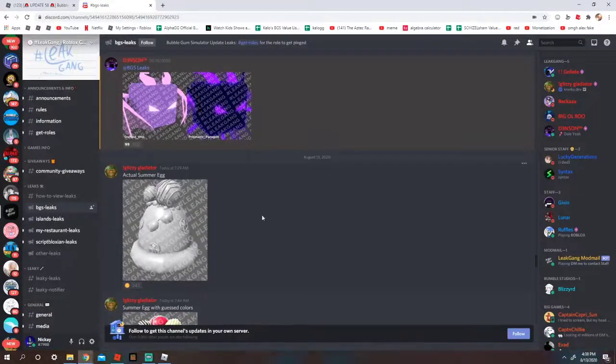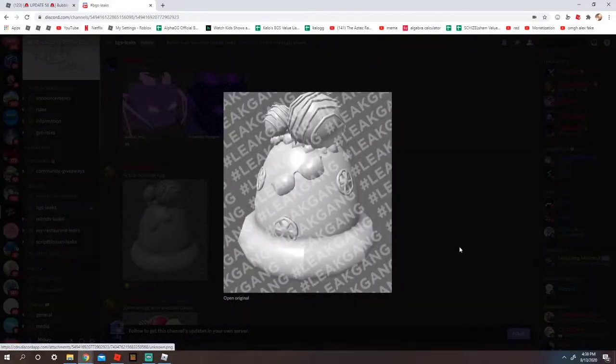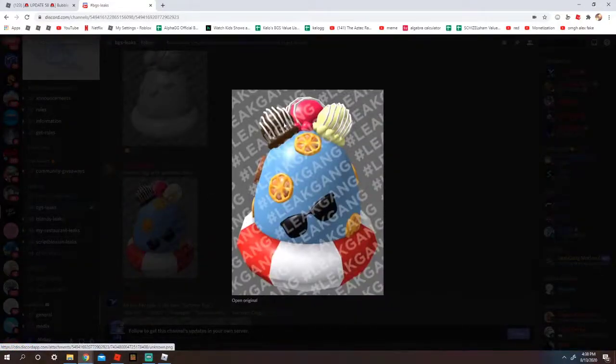Here is the last update. Here is the summer egg — it's grey, even though it does look pretty cool. I do like the ice cream on top. Summer egg with guest colors, pretty cool, still not the best.